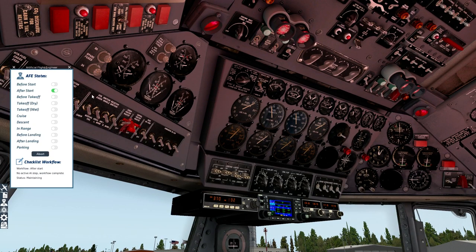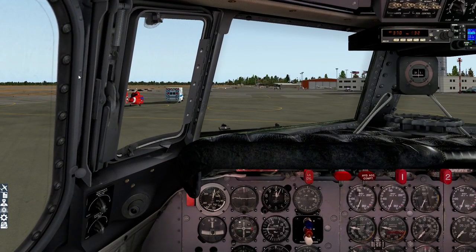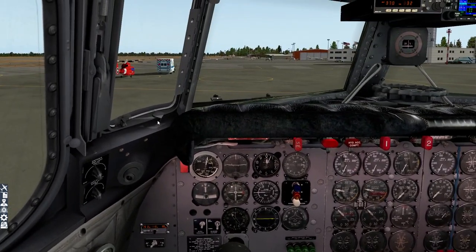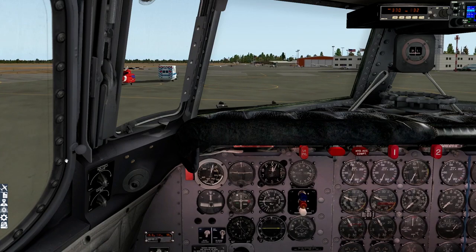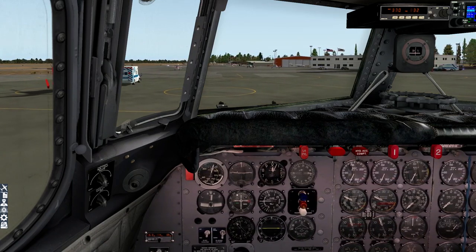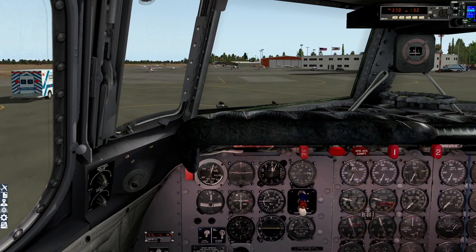The next checklist is before takeoff, which we'll do after taxiing closer to the runway. So we can just start taxiing. Once we get up in the air it's going to be a fairly long flight, even though it's only 60-odd miles — the DC-6 is not a rapid aircraft. I'm using a Go-Flight throttle quadrant with four throttle levers. They do occasionally get out of sync, but I find that more realistic than assigning one axis to all throttles, which of course you can do.